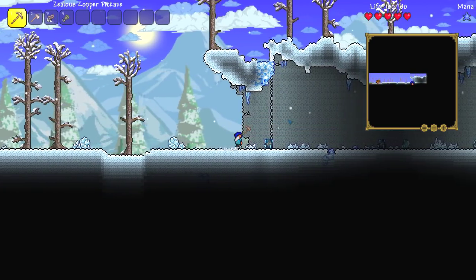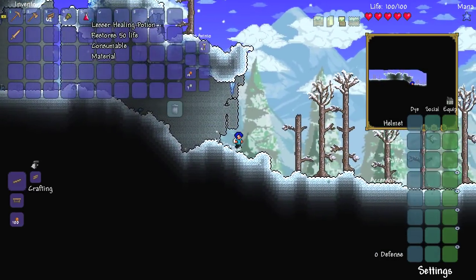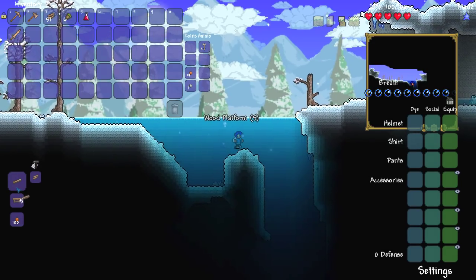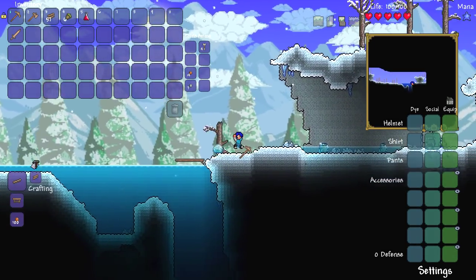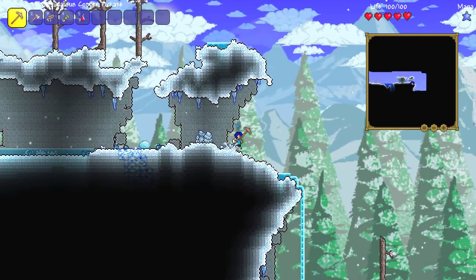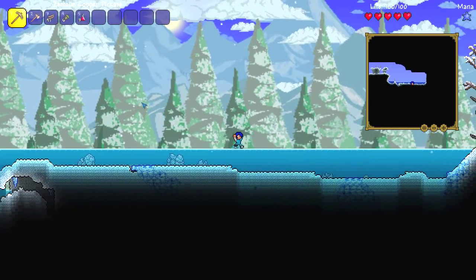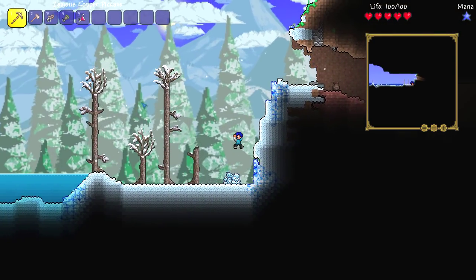Got acorns and healing potions and, for some reason, arrows. Obviously we can't use them so we're just going to wind up selling them. We've got to try and navigate our way over all of this. Let me just make it a wee bit easier for myself. You stay away from me. Let's keep going — no sign of torches, that is bad. Can I get up there? Nope. Let's go ahead and make a way up there. There we go.